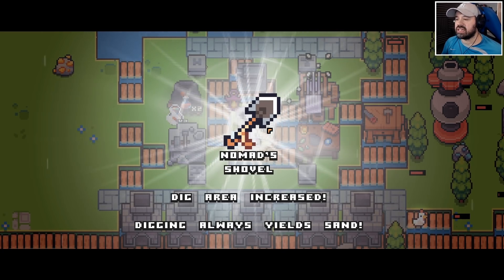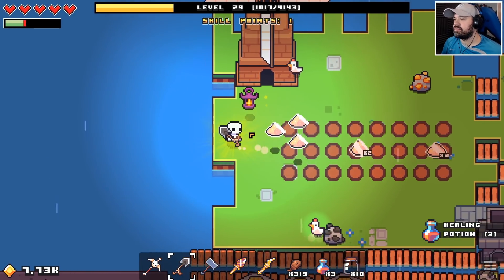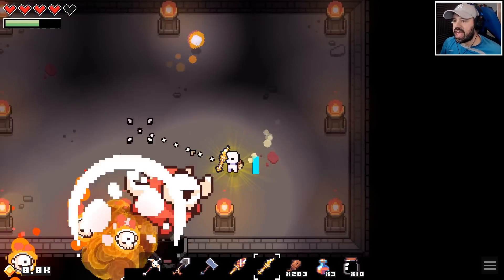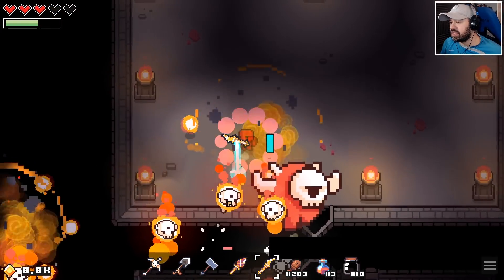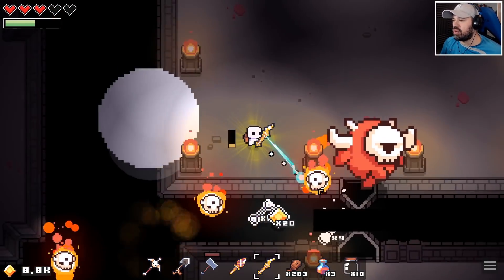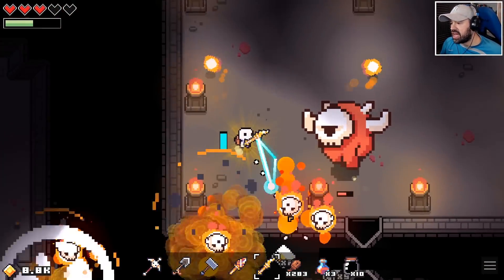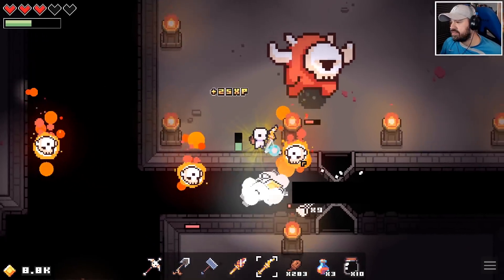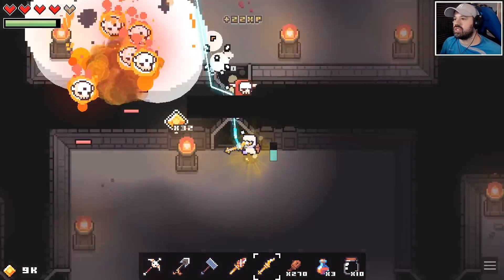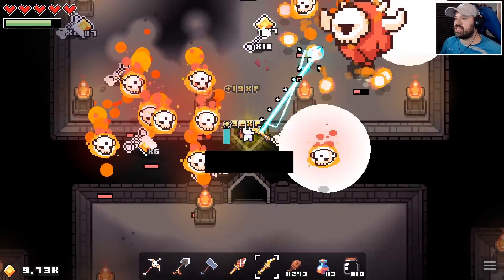Next level shovel — digging always yields sand. Doing much better than before but still very hectic. We're chipping away as long as we can kill them as they pop up. Sometimes they go into the walls — a pain, but they can't hit me either when they're in the wall. Now he's actually summoning all these little bodyguards too.